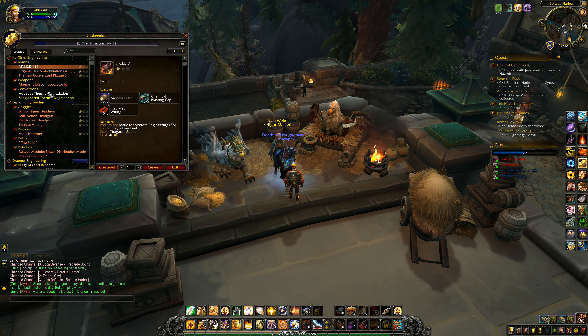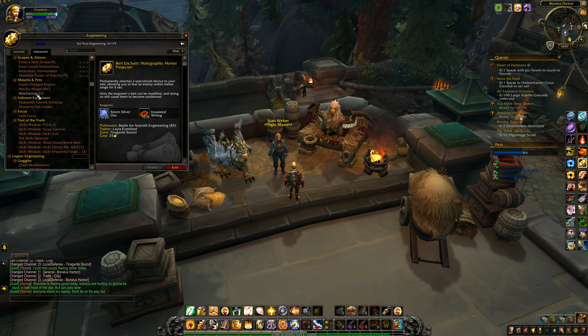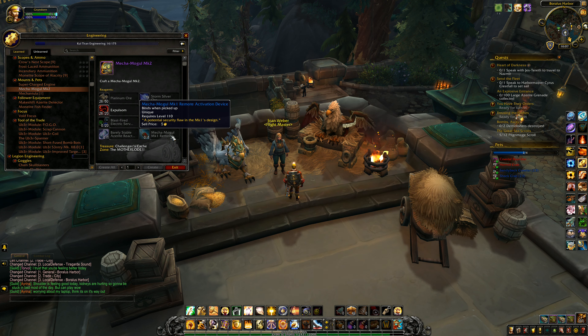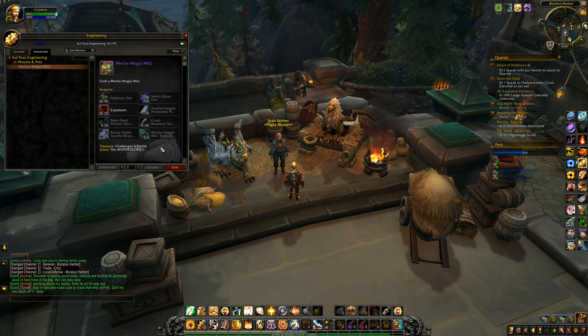What landed stuff have I got? Not a lot really, not at the moment. This thing right here - weapons - the Mecca Mogul Mark Two, teaches you how to pilot the Mecca Mogul Mark One, the potential security floor... Remote activation device - click on that. I don't know where I get that from; bind on pickup, I guess I'd have to go and buy it maybe. So I'd have to buy some of these bits so that we can go and make them.